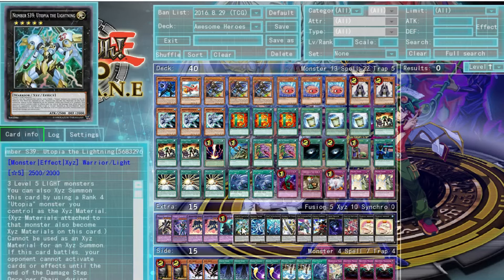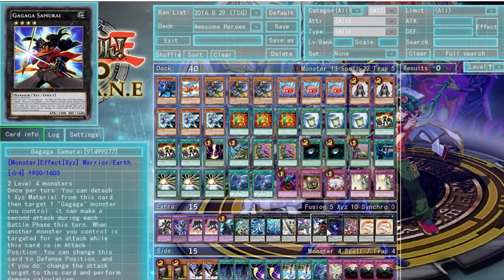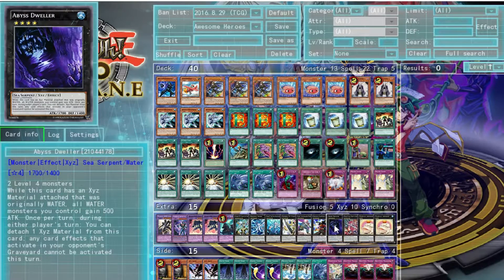We run Utopia so that we can get Number S39: Utopia the Lightning on the field, which has 5000 attack and your opponent can't activate any cards during the battle phase. Castel because it's a good way to get a specific card off the field. Gagaga Samurai — once per turn you can detach one XYZ material, target a Gagaga monster you control, and it can make a second attack during the battle phase. Also, when another monster you control is targeted for an attack while Gagaga Samurai is in attack position, you can switch him to defense and redirect the attack to him — he acts as a shield.